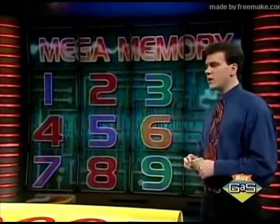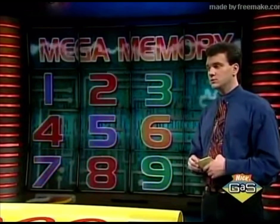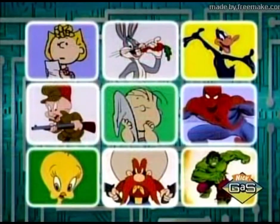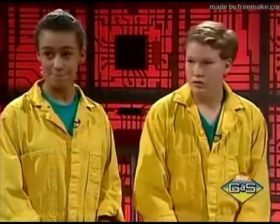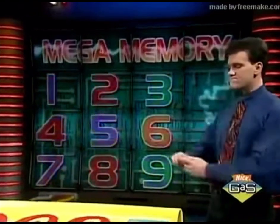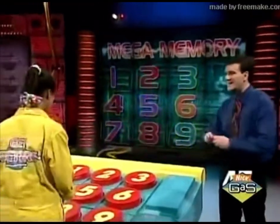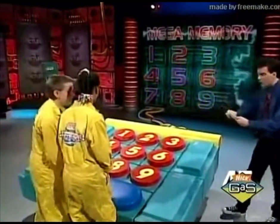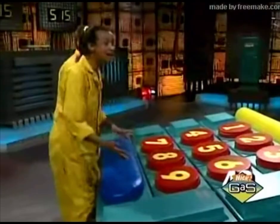The theme of today's Mega Memory is cartoon characters. Show it to them. 45 seconds on the clock. I need it nice and loud. Turns into a green-skinned, muscle-bound brute. Go. Nine — Hulk, right.